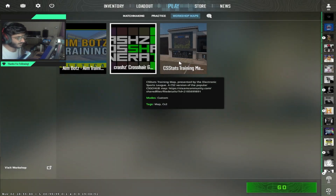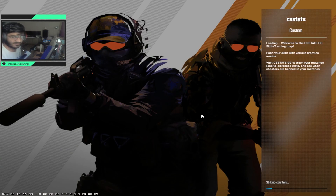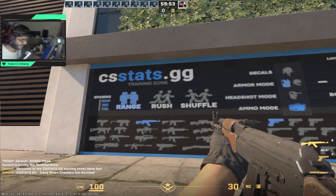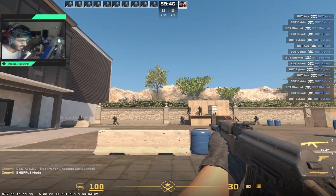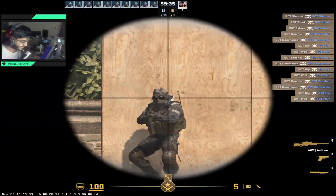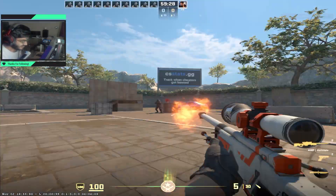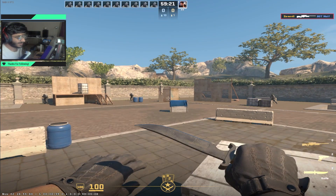The last map is the CS Stats Training Map. It's a slightly different version of Aimbotz made by different people, but can also be used for warm-up before your Premier and FACEIT games. The best part about this map is that the bots shuffle around at different heights and ranges, so you can practice your aim and spray control. You can also change weapons here, and the bots keep running around giving you a slightly better challenge for your warm-up.